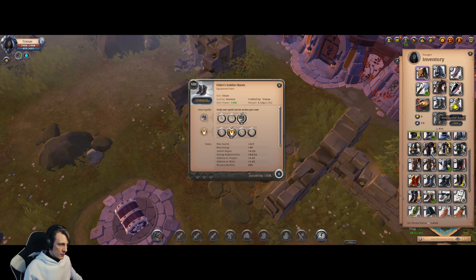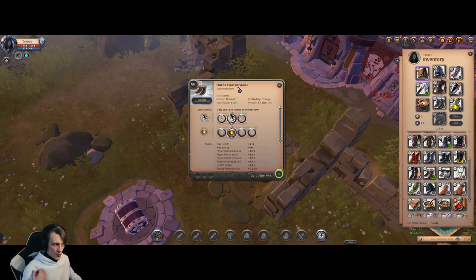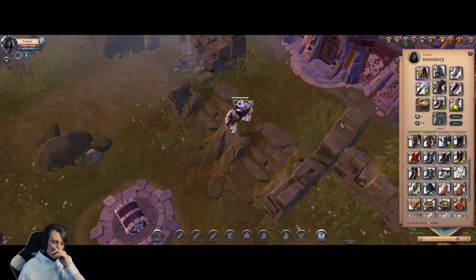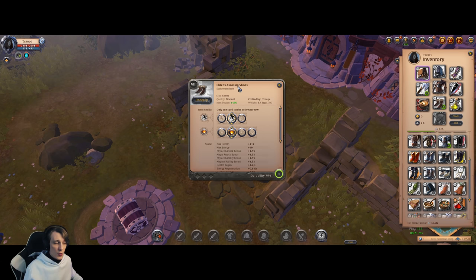For solo green dungeons you can use Assassin Shoes — because when you enter a green solar dungeon in red or black zone, you can wait 90 seconds and the entrance closes, making you totally safe. So you can afford to use any shoes you like. You could even try Royal Sandals for a damage boost, or cloth shoes with a passive that increases your damage.